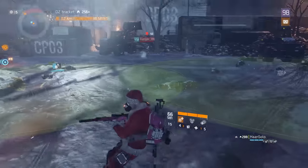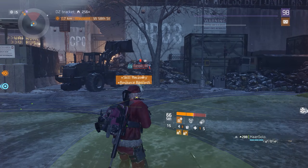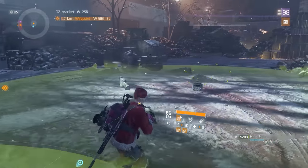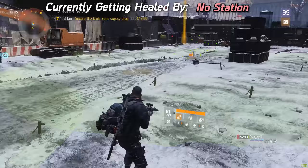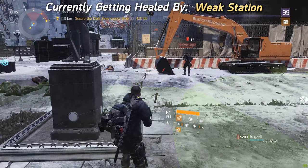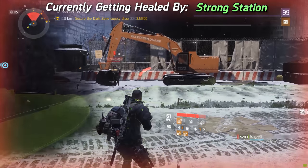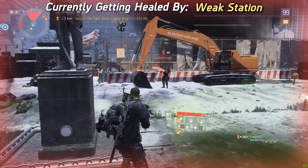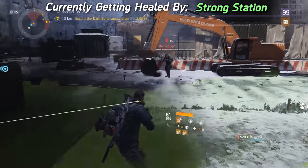Basically the game only allows a player to be healed by one support station at a time, and the way it prioritizes which one is by taking the first support station that was healing you and then ignoring any additional support stations that come after that, regardless of which is stronger. For example, if you have a weaker station on the left and a stronger station on the right with an overlapping area in the middle — if you enter the weak station first, you'll keep getting healed by the weaker one in the overlap. But if you enter the strong station first, you'll get healed by the stronger one.